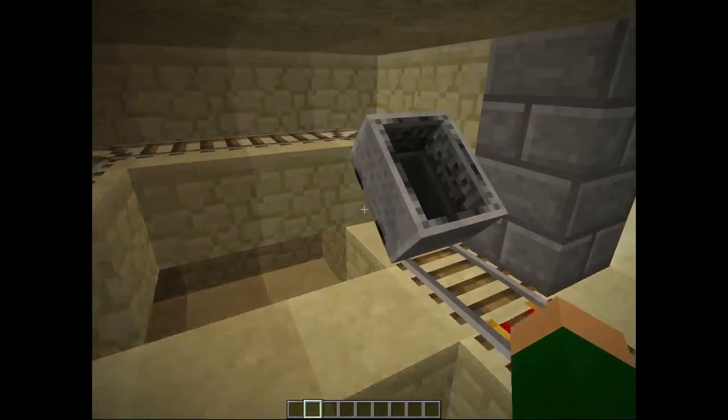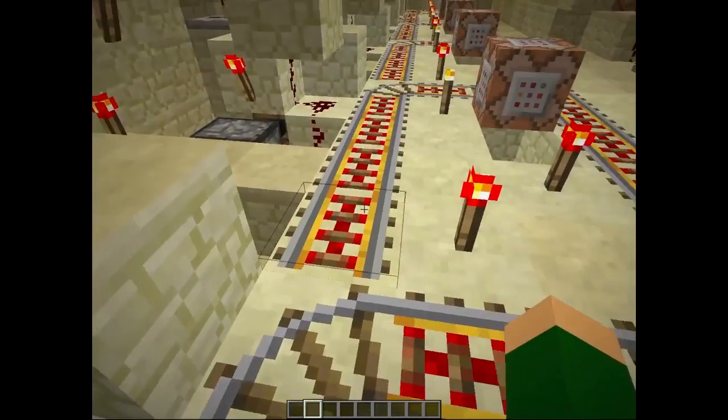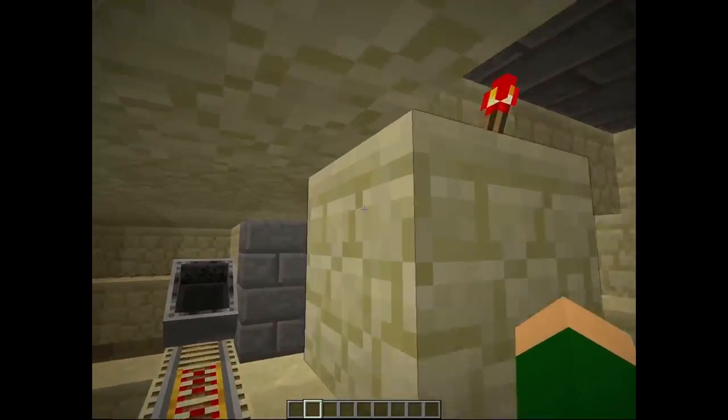The T flip-flop then turns this track so it's going the other way. So when you send another prisoner in, the cart goes past this cell because there's already a prisoner in there, and it moves on to the next cell and does exactly the same.